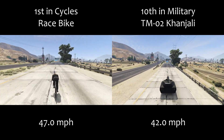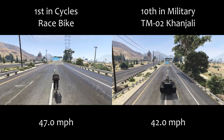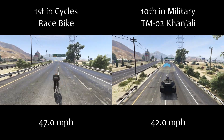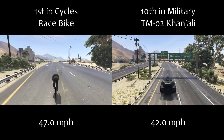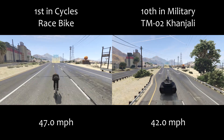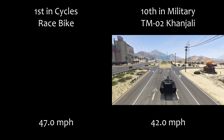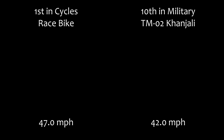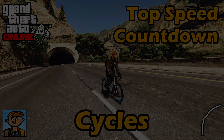Just for the comparison here at the end, I wanted to show something again like I did for the lap time testing video. We've got first place in cycles — the race bike — clearly beating for top speed the 10th best military vehicle in terms of top speed, the Khanjali. So if you've got two options and you want to get there as quickly as possible, the race bike is going to be the quicker one instead of a Khanjali, but in today's current GTA Online climate I wonder how many people actually use cycles anymore.